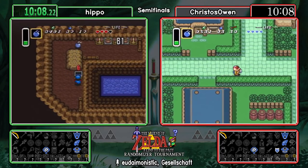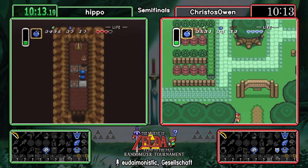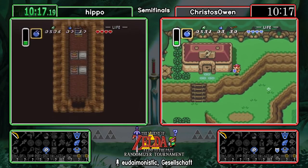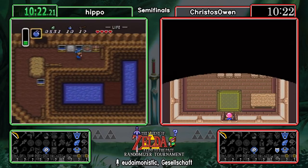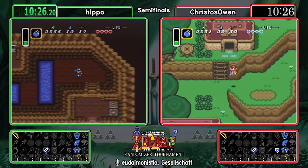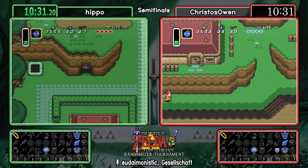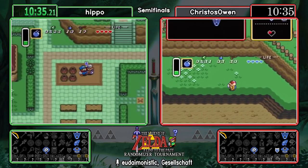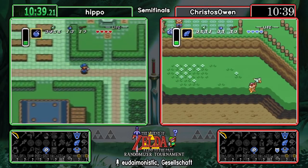In regards to how the mirror functions — we can only use it when we're in the dark world to go to the light world, can't do it the other way around. Once we have access to the dark world, we're going to try to go to certain places on the map that allow us to do two things at once — consolidating checks. I'm curious to see where our moon pearl will be, as it allows us to not be in bunny form when walking around the dark world.